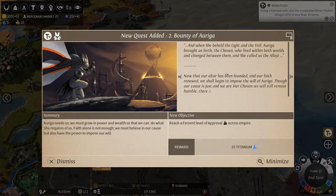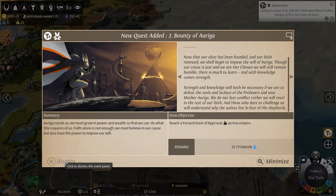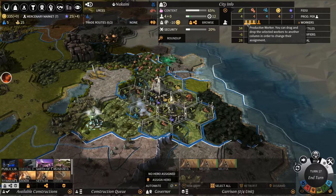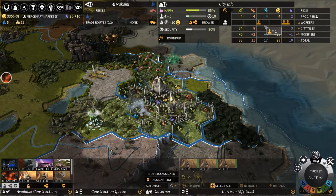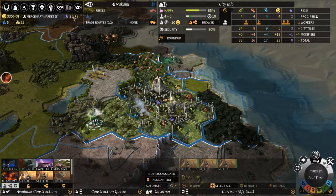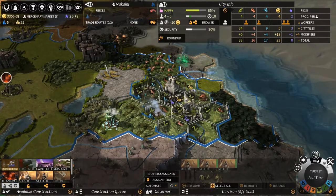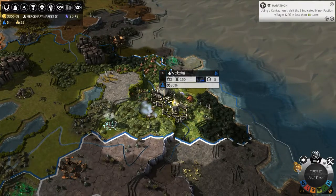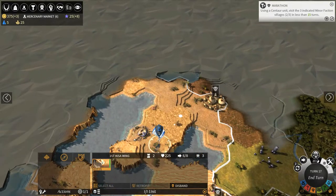Now reach a fervent level of approval across the empire - that would be more difficult if I build more cities. Plus eight influence - yeah, plus eight is enough, so in two turns I will get 40 - well in this case, 41. What do we build here? Public library - pretty sure that's the best option. Search more stuff, get more resources - get them before the enemy does, you know how it is.